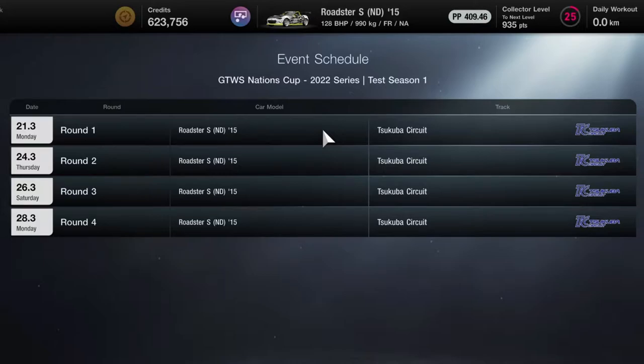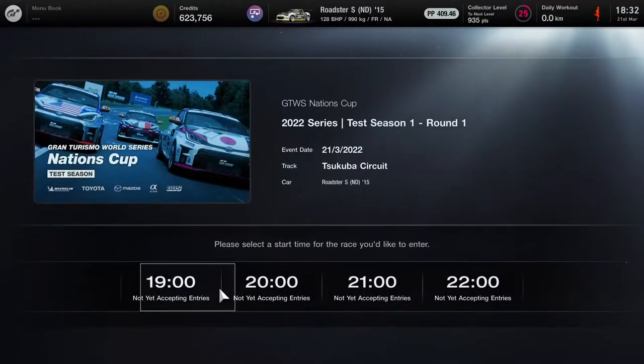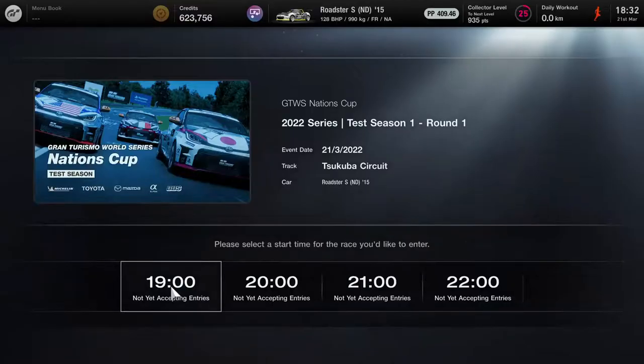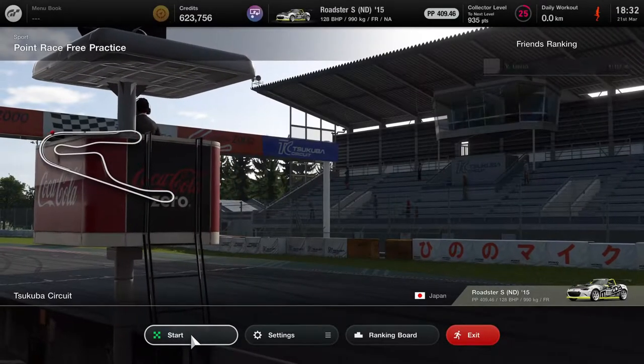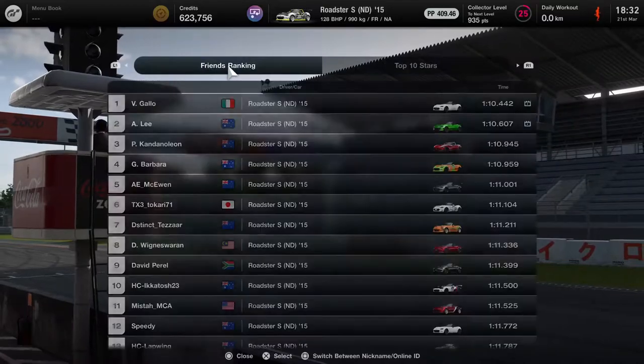So that's the schedule - four rounds at Tsukuba Circuit using the Mazda Roadster. The dates run from the 21st to the 28th, four rounds. But this was on the first day - you can see at 18:32 we are jumping in for practice. We missed the 6 o'clock slot, so the next race was at 7 o'clock and we're jumping in at 6:30. We've literally got 30 minutes of practice.